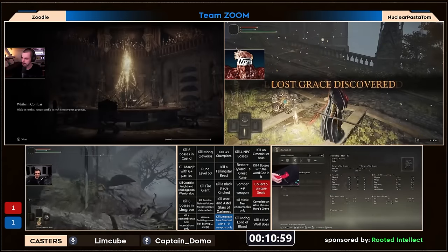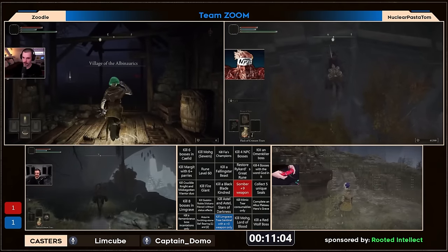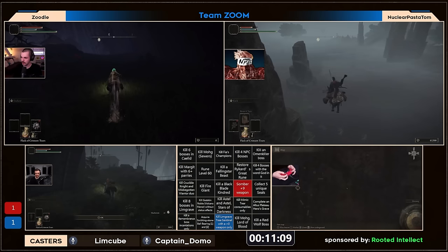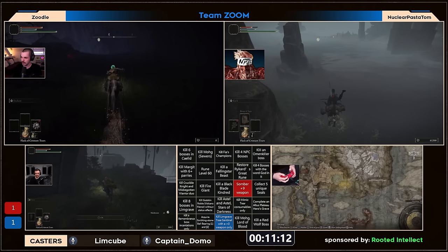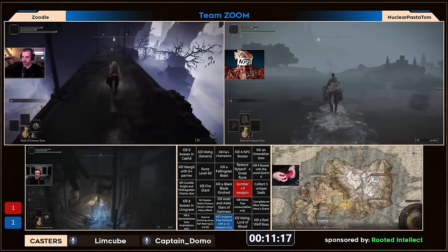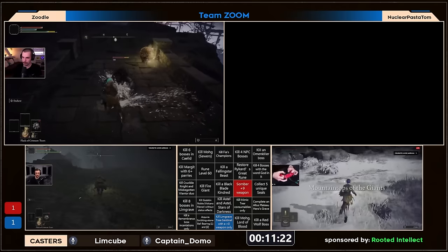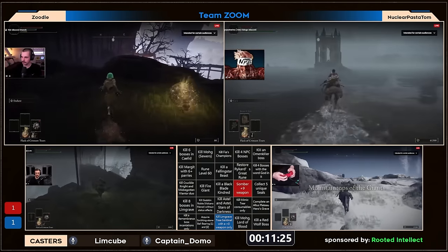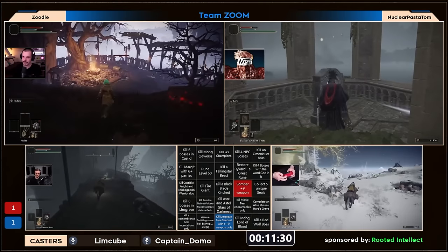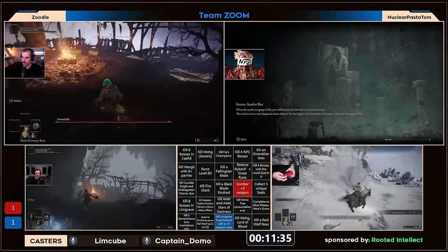Zoodle ends up dying, which might give bushy a small chance to snipe that square away. There's a lot of dying going on — bushy having a hard time with the medium parries on Margit, then switching over to omen killer. Josh grabs that somber nine for the board for his team — very nice for team Joe W. Bush. Josh is now in mountaintops going for a little more money. A lot of Margit deaths from bushy and a lot of deaths from zoodle on the tree sentinel and omen killer race.